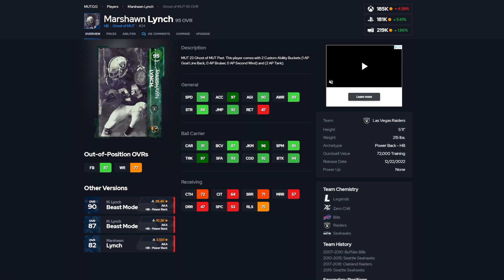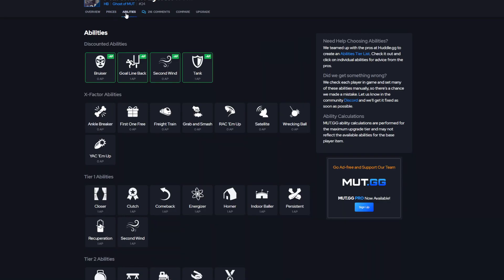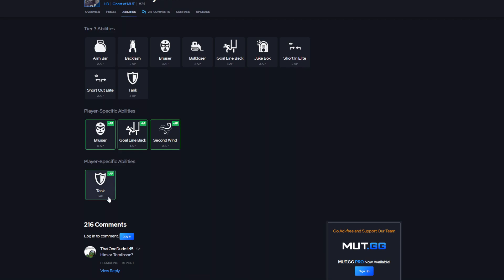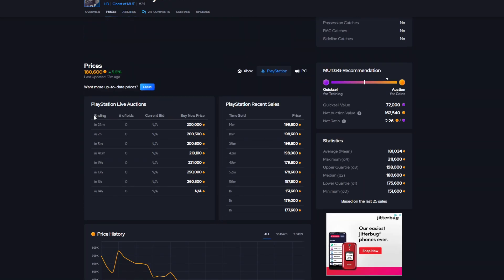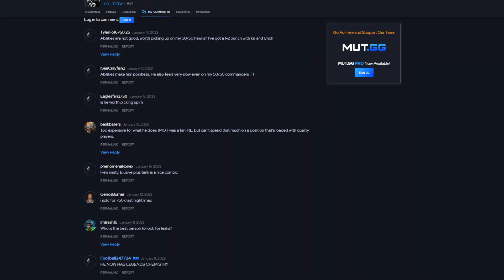If you're lacking running backs, I would pick up Marshawn Lynch if you are on a budget. We do have people like Travis Etienne out there for free, but he just went away. Overall, this Marshawn Lynch is really, really good. Ability-wise, he gets Bruiser for 0 AP, which is really good. Tank, goal line back. I would slap on Tank and probably Bruiser to be a tank out there. If you're looking for a budget option, he would probably be the most budget-friendly one on this list.